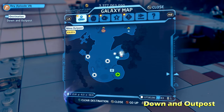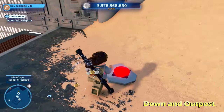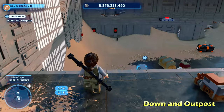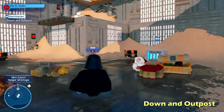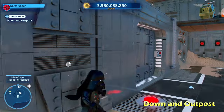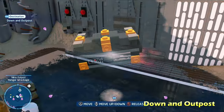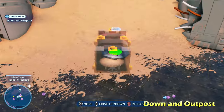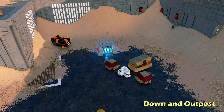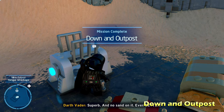Up on the top right side of the map, we're going to get Down and Outpost. There are four pads that we need to step on all at the same time. There are three orange LEGO objects which we can move around with a Force-using character, so we move those around and have three of them be stepped on. Then the last one we can just step on ourselves, and that's going to open up the cage for Down and Outpost.